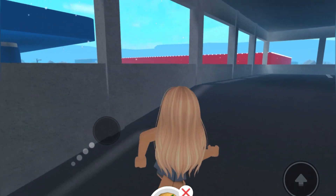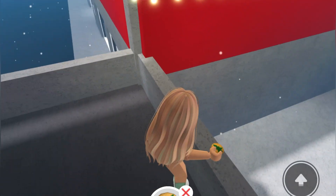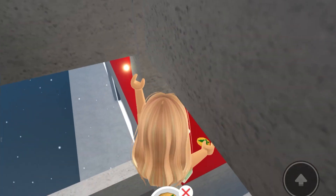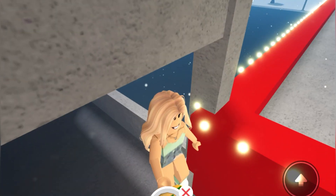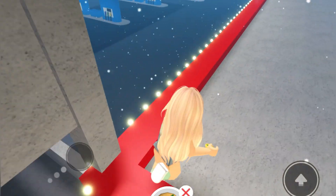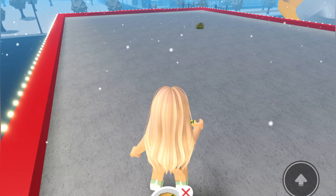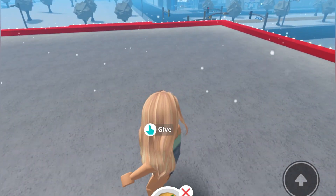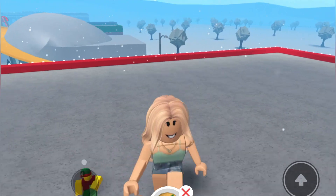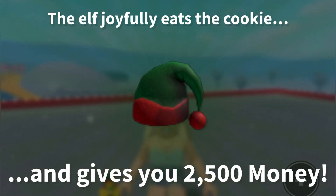Then you are going to walk up here and you are going to have to do a tiny bit of parkour, but it should not be too hard. So I am going to hop up here and then just jump up. It may take you a few tries, which is completely fine — just keep going. And then as you can see, the elf is pretty much in the middle of this roof area. I'm going to go ahead and give them the cookie. There we go — the elf joyfully eats the cookie and gives you $2,500 money.